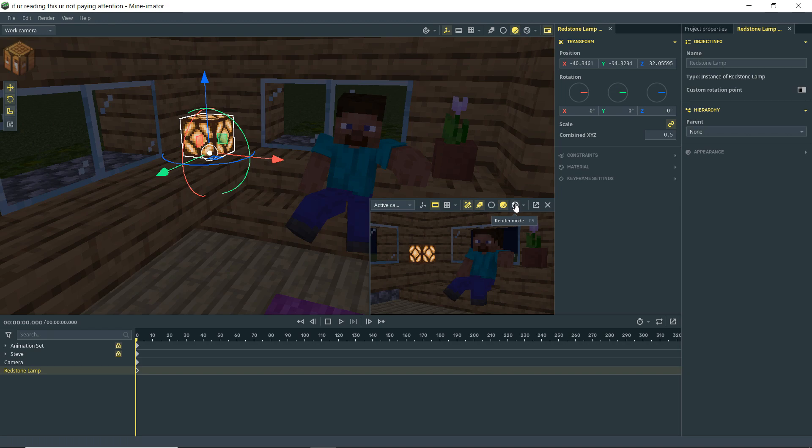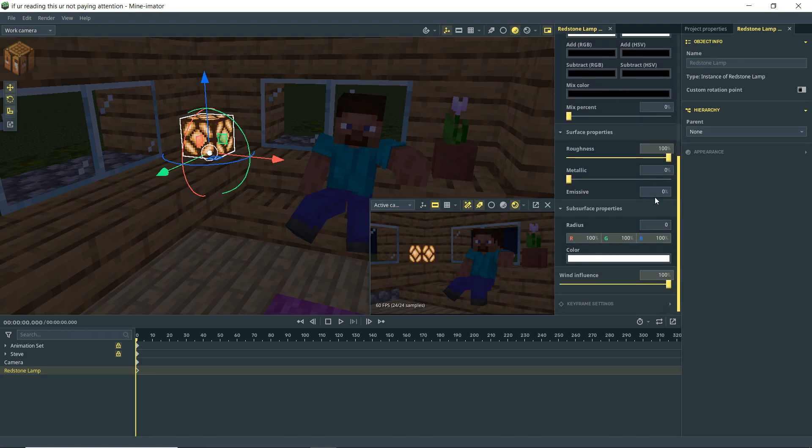Now that that's set up, I'm going to turn on rendering. Since we don't have any real lights in our scene, nothing really changed. The lamp isn't going to emit light on its own, but if we go to the material tab and turn up the emissive value, it gets brighter — though it doesn't actually emit light. I'll set emissive to around 125 and leave it there for now.